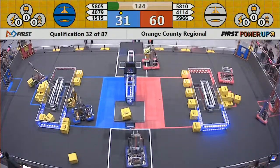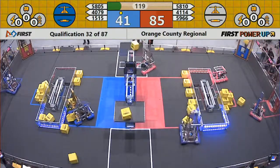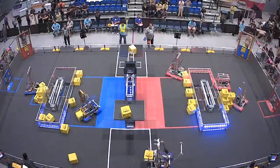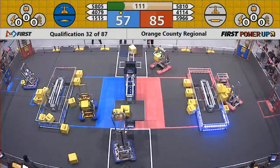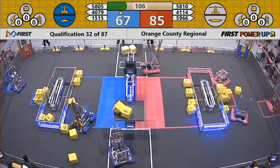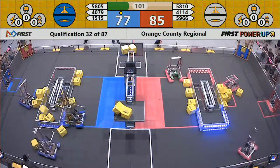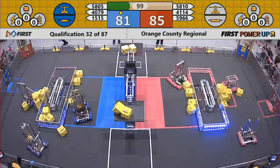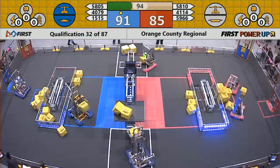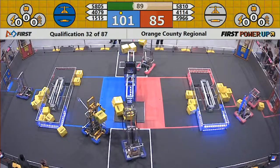Now we have 4079 on the back side — Quantum Leap — they just placed a power cube. 5810 is trying to bounce it out. The scale must move at least six inches in your alliance's direction to start earning points. Sometimes you see the scale tipped in one direction, but it must be six inches. It has a high of seven feet and a low of five feet, but it needs to be six inches in your direction.